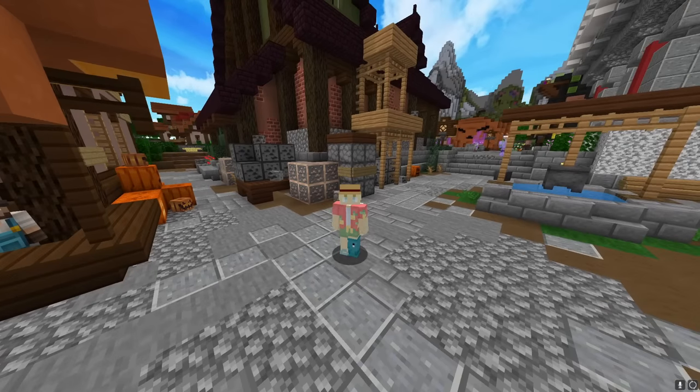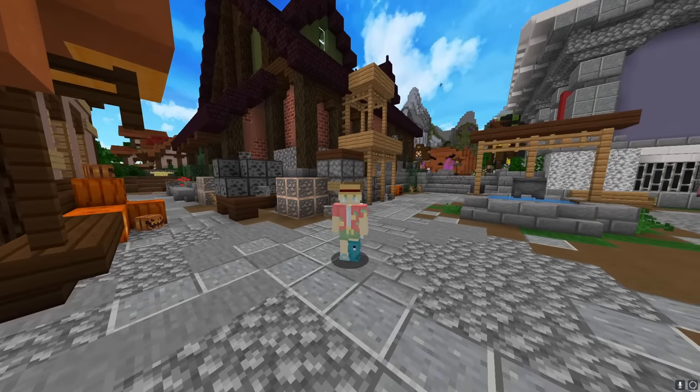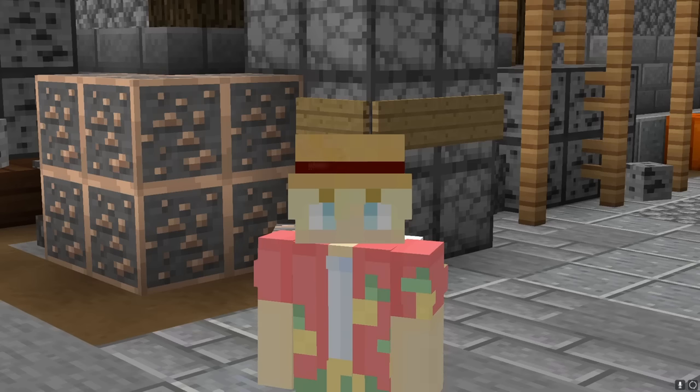To wrap this video up: once you have a dreadlord sword, a void sword, ender armor, and dragon armor, you can do whatever you want — that's the end of early early game. At that point you could transition into mining, you could transition into the garden, or into fishing if you really want.